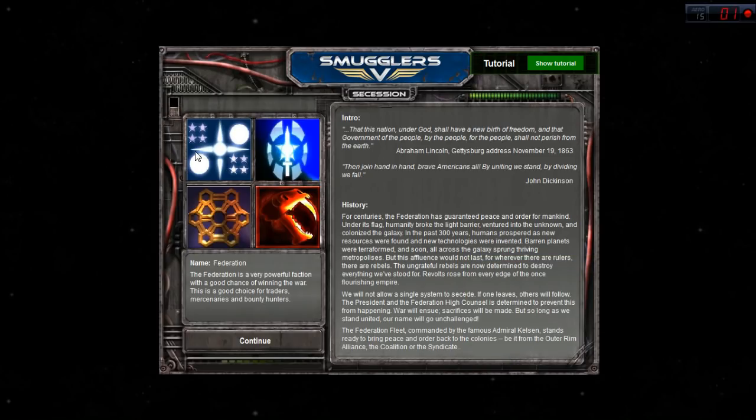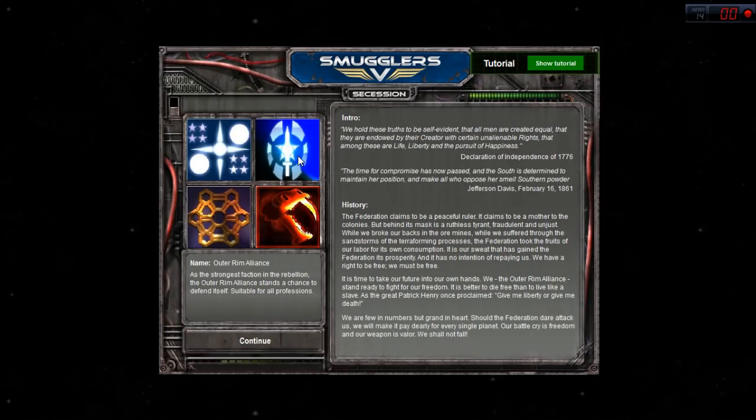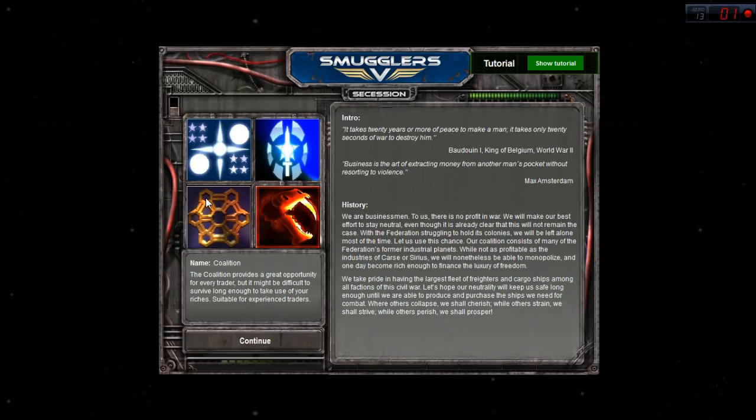The factions are: the Federation, which is sort of the official faction - they're usually the most high technology, essentially the toughest faction there is. So the Federation is sort of an easy difficulty if you choose to play that. The Outer Rim Alliance is not too different - it's just a much poorer version of the Federation, so they're quite a bit harder to play.